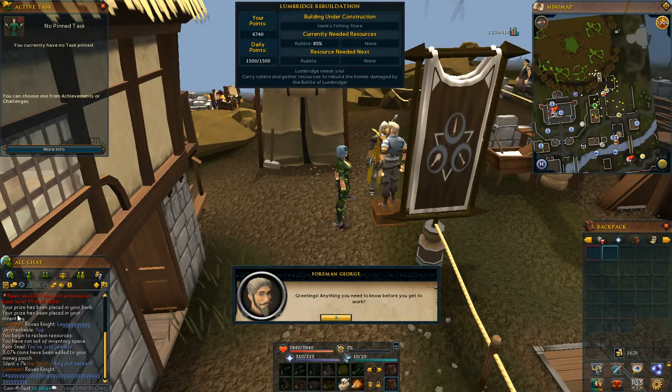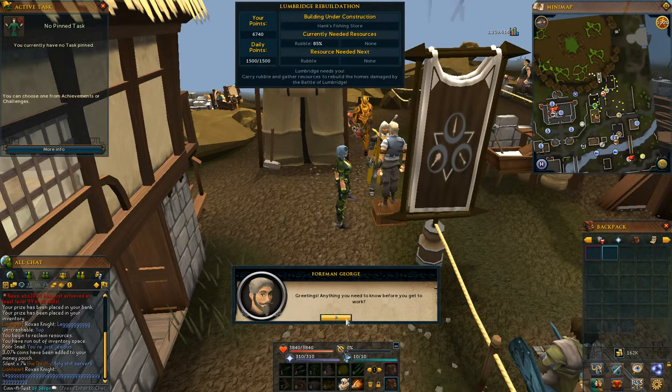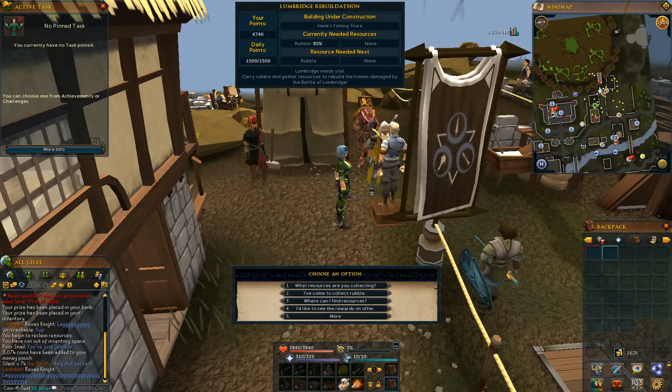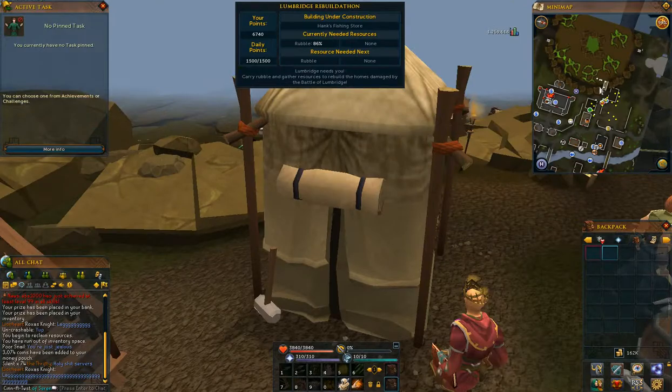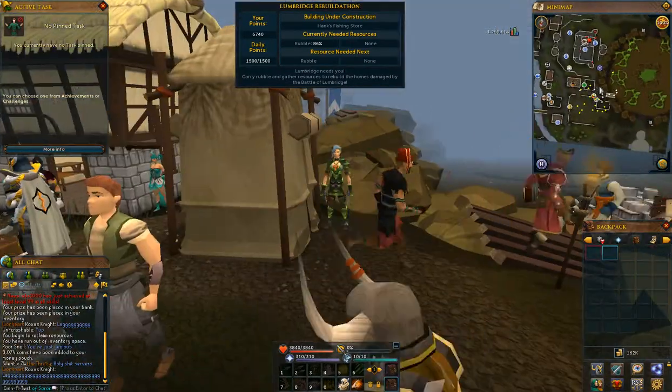Alright, hey, Cindy's Fist here again. We're doing an update on the Lumbridge Rebuildathon. It's day 4, and everything's finished with Explorer Jack's house over there — all done.